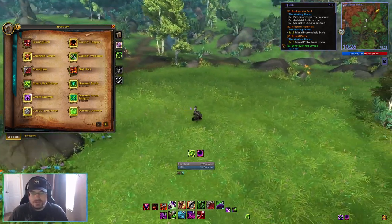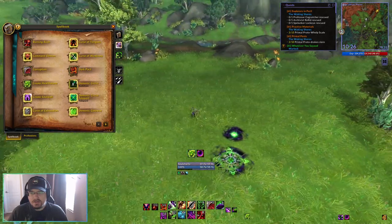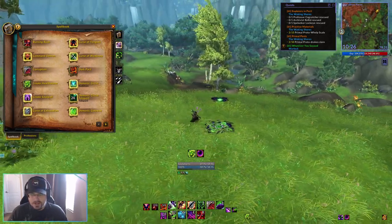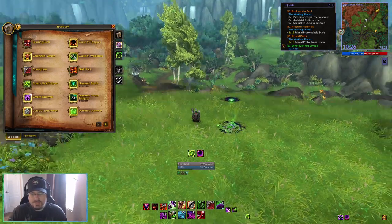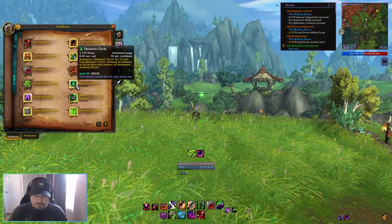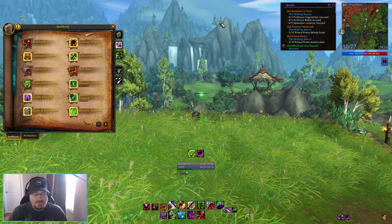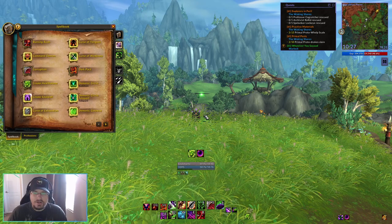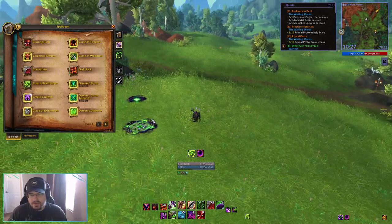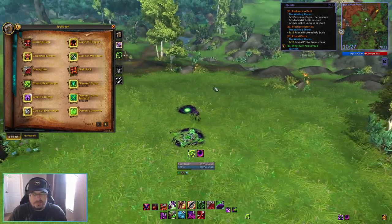Next we have Demonic Circle and Demonic Circle Teleport. Demonic Circle will summon a circle at your location, and then you can move around and use Demonic Circle Teleport to teleport back there. In outdoor content for Dragonflight, I find this most useful as a secondary fast-travel tool — essentially you fly up to a hill, put your teleport up there, come down, do some herbs or a quest, and then teleport back up to your Demonic Circle and take off from height on your dragon to get momentum going quickly. Or you could place it at a quest hub, go out and do some quests, and then teleport back to it.